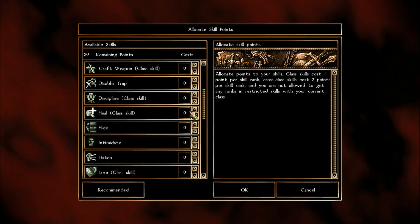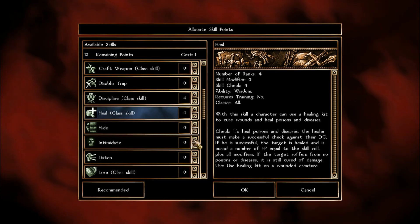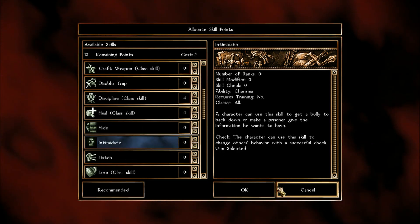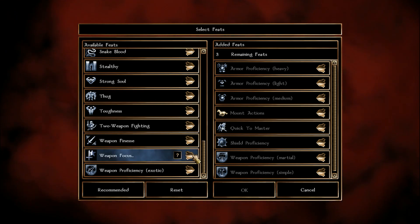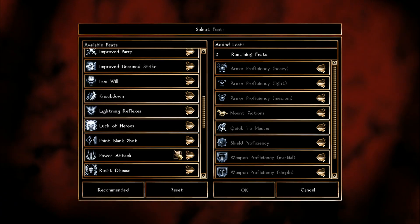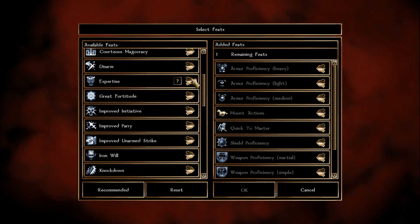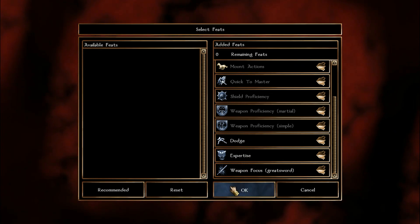For skills as a Fighter, we're going to do Discipline and Heal. Eventually we'll do Intimidate — that's going to be our talking skill, so we won't put points in it yet. Spot and Listen are also options. For feats, I'm taking Weapon Focus — that's a prerequisite — and I'm choosing Greatsword because the damage is nice. Scimitars are also very nice, as are Longswords. We'll also take Dodge and Expertise, as those are part of the Weapon Master prerequisites.